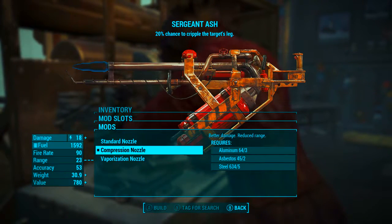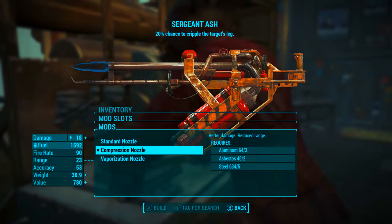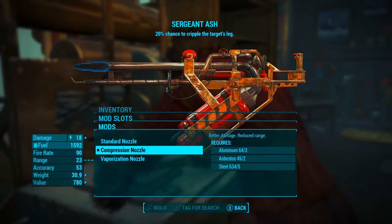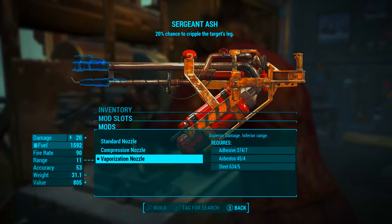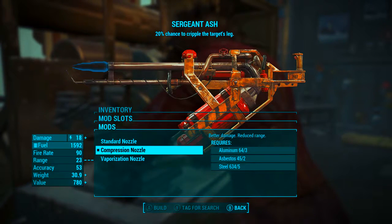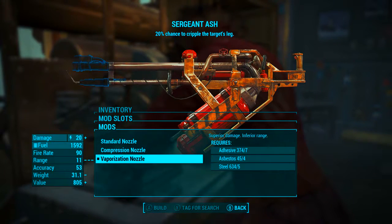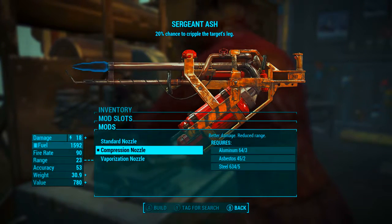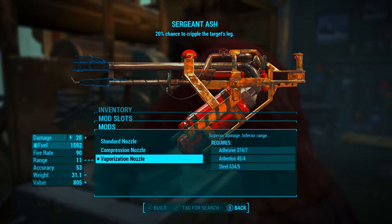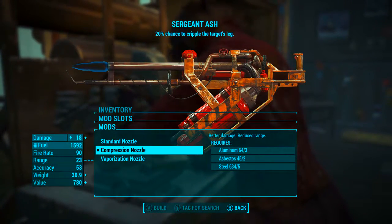For the nozzle we have two choices: the compression nozzle and the vaporization nozzle. The compression nozzle takes the damage from 16 to 18 and takes the range down to 23. However, the vaporization nozzle takes the damage up to 20 but reduces the range to 11. A range of 23 on the compression nozzle is pushing it, but a range of 11 on the vaporization nozzle is not workable and incredibly impractical. So although we lose two damage with the compression nozzle, we have more than double the range of the vaporization nozzle. For my mod set we're going to use the compression nozzle.